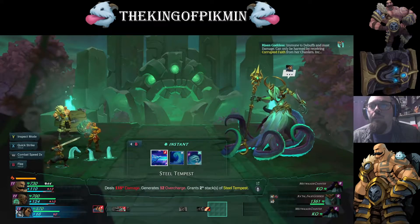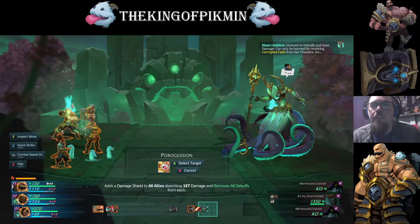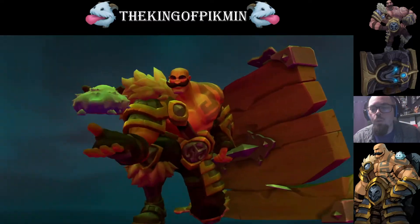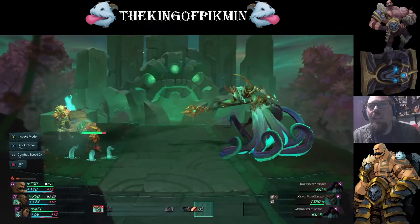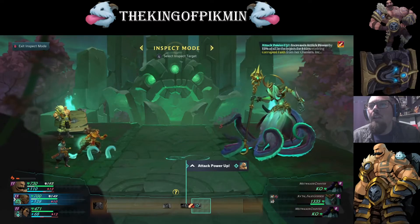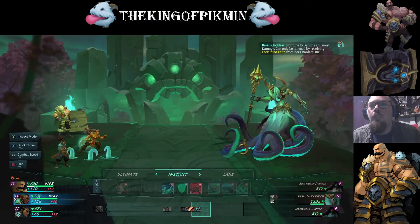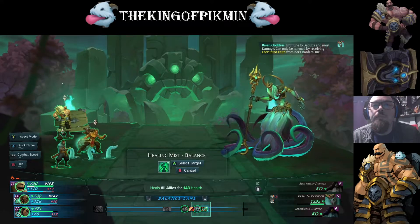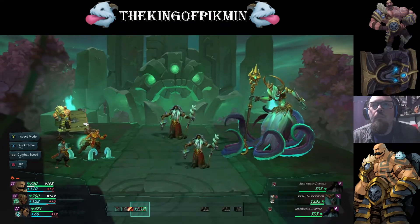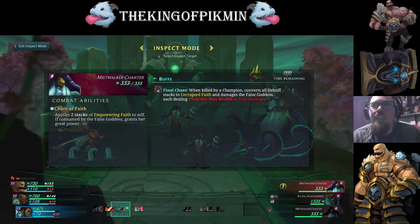Now we might as well just hit her. Let's use Braum's ultimate — I was using Yasuo's ultimate to just kill the guys, but then I realized I just didn't understand it at first. If I go to inspect mode, it won't show it right here, but I'll show you once more guys come out. Right here it says: when killed by a champion, converts all debuff stacks to Corrupted Faith.